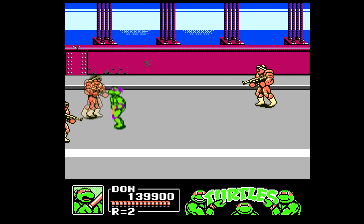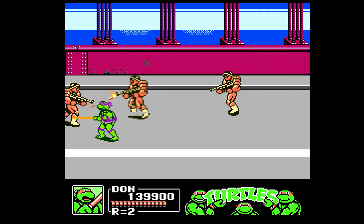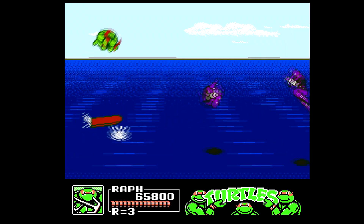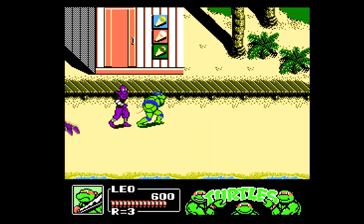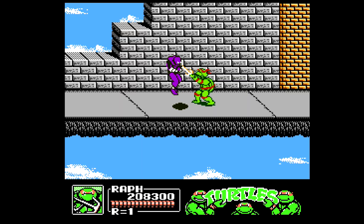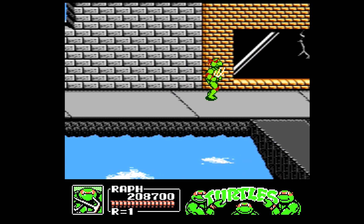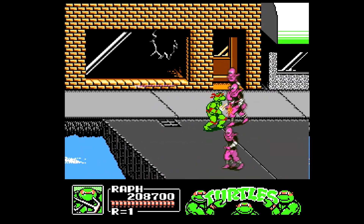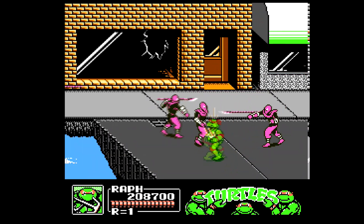The level designs in TMNT 3 are pretty standard for the most part — you have your highway level, your sewer level, your city level, your surfing level, and of course the Technodrome. You also get a beach level, a submarine level, and a rooftop level. The one thing that kind of sets the city and highway levels apart is the fact that they're suspended in mid-air, which gives it a unique feel. You can even toss foot soldiers over the edge in some locations.